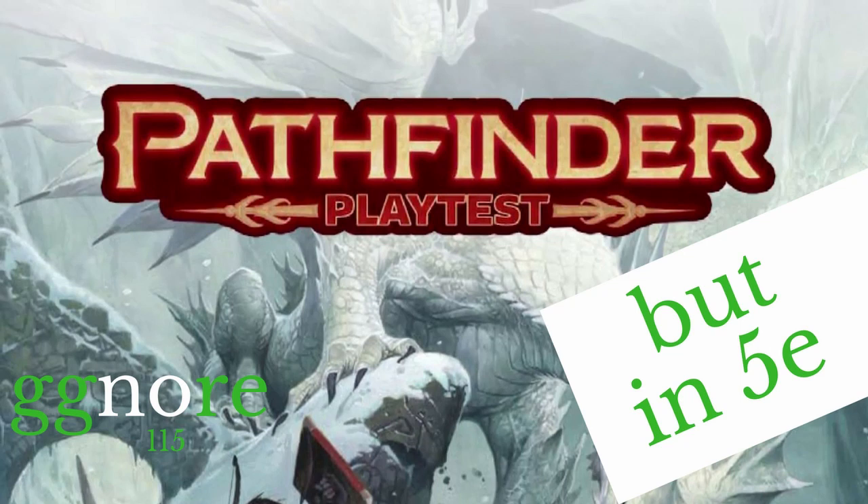Your second attack gets a minus five penalty or disadvantage, and your third attack gets a minus ten or double disadvantage. Touch attacks are also a thing — that's with no armor bonus to AC, although your level and dexterity still apply. A touch attack is something that armor is not going to help you against — it's just your dexterity. Like shocking grasp.